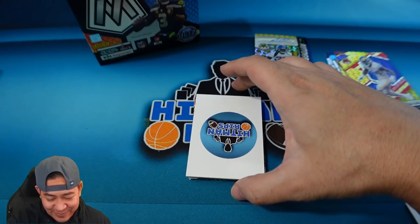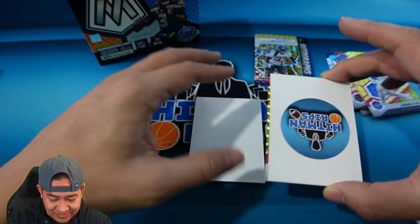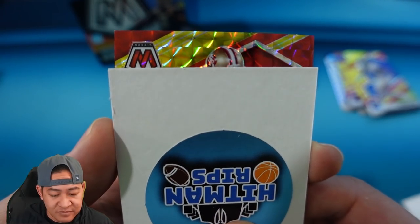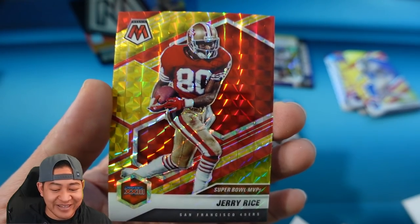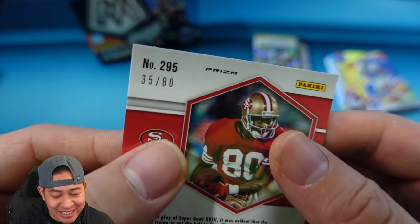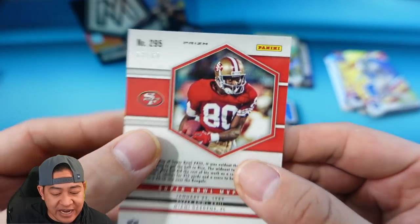So far we're getting crushed on this box. How about Jerry Rice — Super Bowl MVPs. That card looks pretty cool with the Niners colors. Jerry Rice, 35 of 80 on that one.